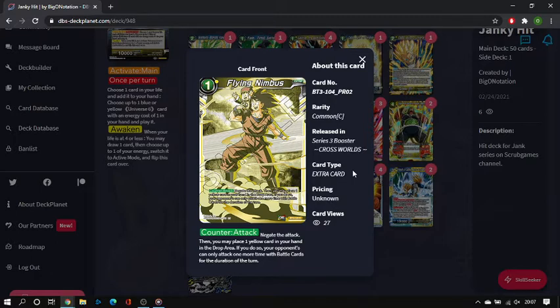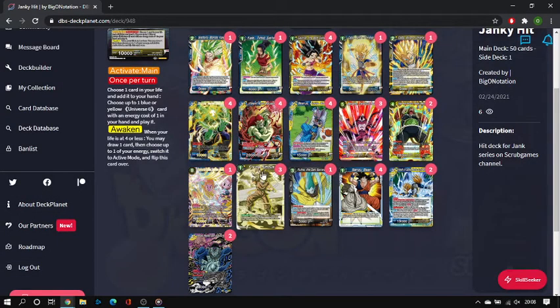I'm running three copies of Flying Nimbus. It's really good for dealing with aggro decks, which is where this deck would struggle. The reason I'm not at four is because it's expensive — you lose two cards and one energy — and your opponent can still attack three more times with a battle card, unison card, and leader. Against midrange and control decks that go tall rather than wide, this card feels very lackluster and I charge it constantly. But you have to run at least three to deal with aggro.